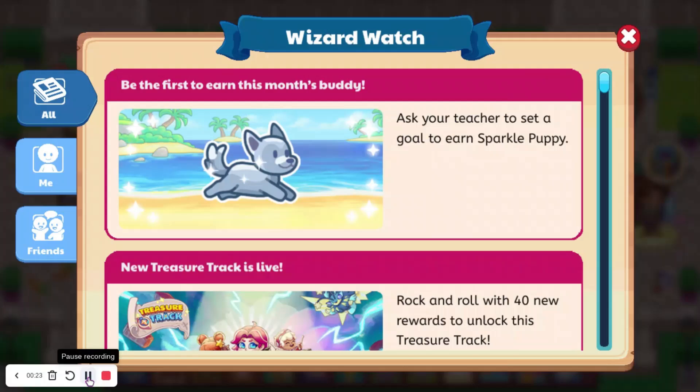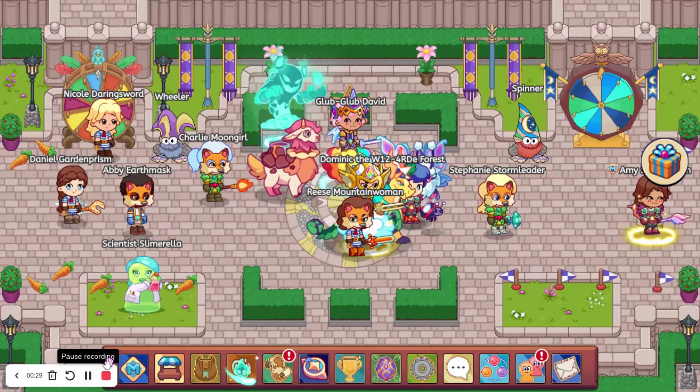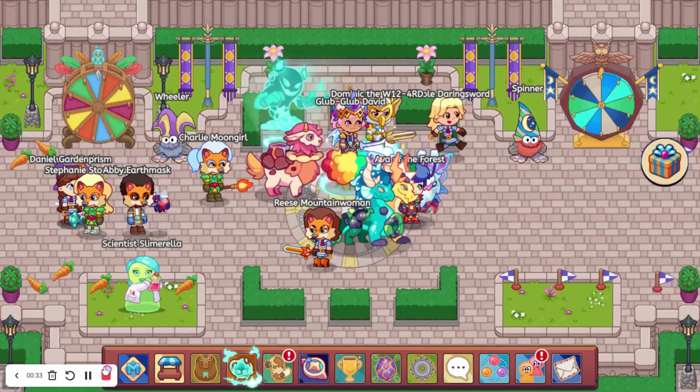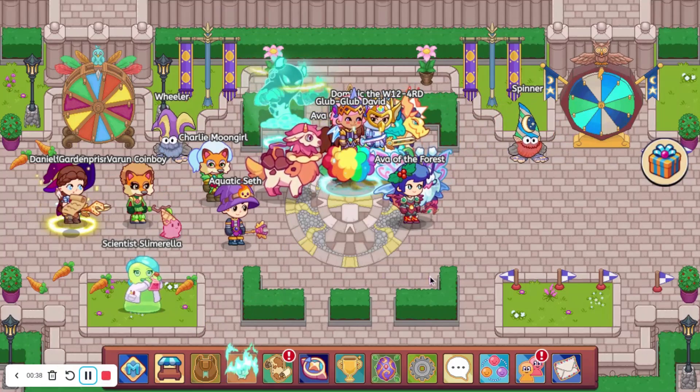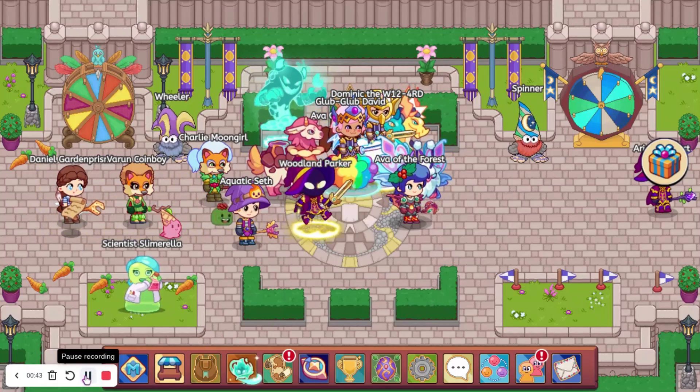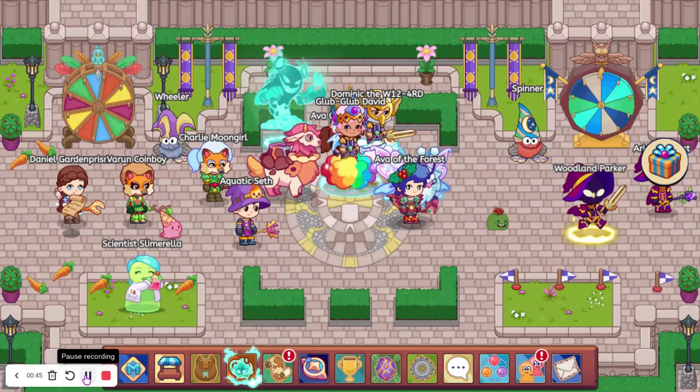If you're already in a class, you can just ask your teacher to set the goal. But if you're not, here is how to do it anyway. First, you're going to need to make a new teacher account, or if you already have one, just log into that.